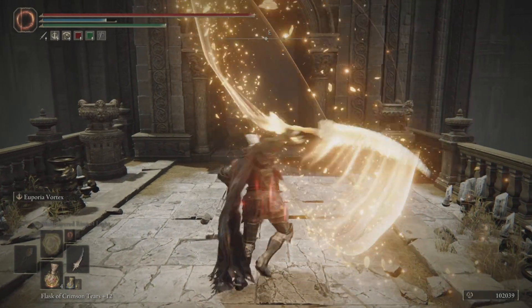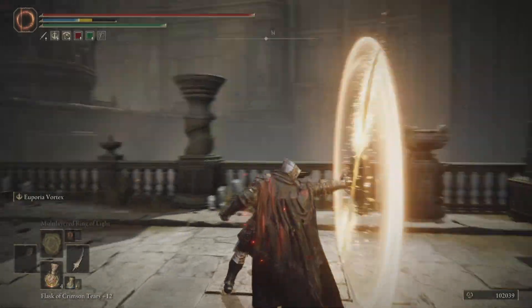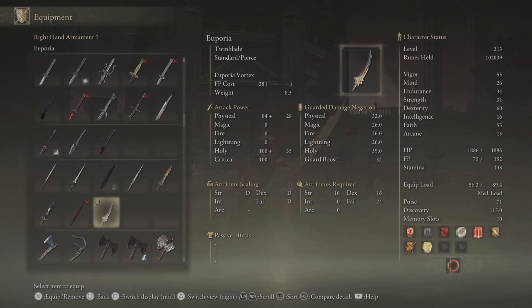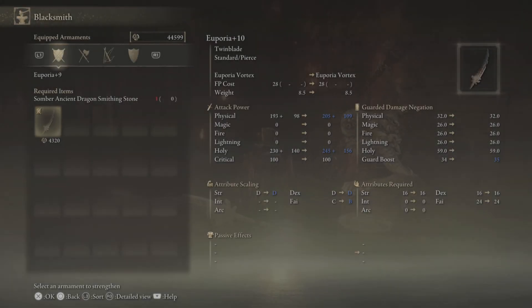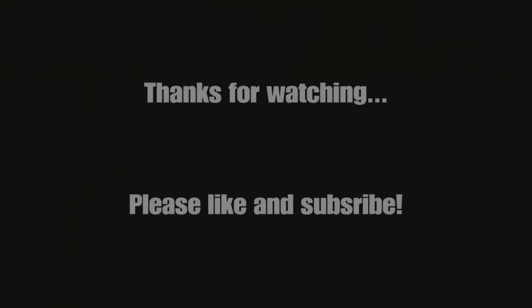As you hit enemies it's going to light up and turn more golden, and then when you release with the ash of war it's going to basically do a more powerful version of the ash if you've hit enough enemies and built it up enough. Here's the description — here's what it looks like at plus 10 with around 60 Dex and about 55 Faith. Thanks for watching guys, catch you in the next one — take care.